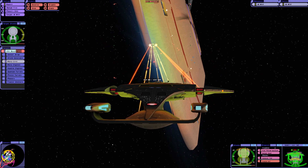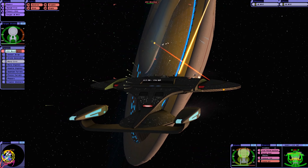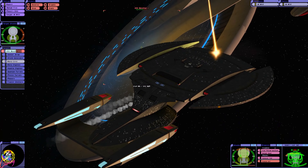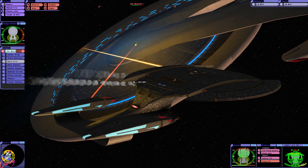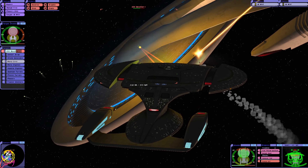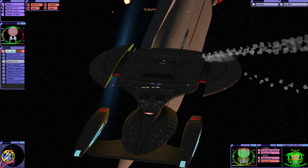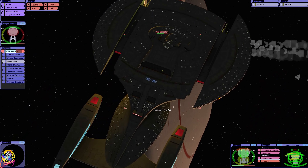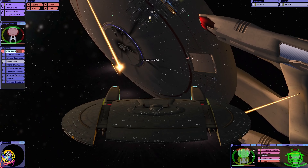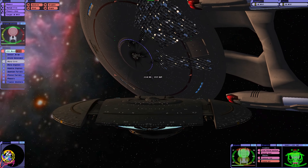It doesn't look like the Base Star shields are much of a problem for us at this point. I wonder if we could try flying inside it actually. I found if you set the AI to extreme with the Base Star, it becomes more of a challenge. With the standard AI the Base Star isn't much of a threat really. Oh, look at that!